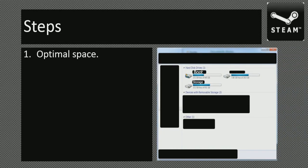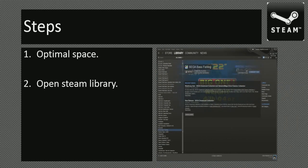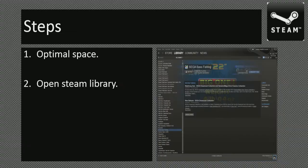So, the steps you want to take: first of all, you want to make sure that you have optimal space. This is your boot drive — for me, it's my 500GB drive. This is my backup drive. And here is the other storage drive — my 1TB drive. Make sure that on your storage drive you have enough space to hold your games. I've got about 400GB worth of games on there. Next, you want to open your Steam library — just zoom in on this part up here. You want to make sure that your Steam looks like that, so you can follow along without any troubles.